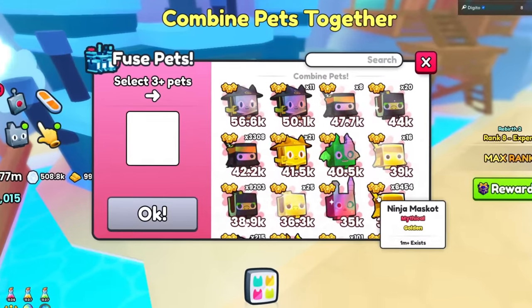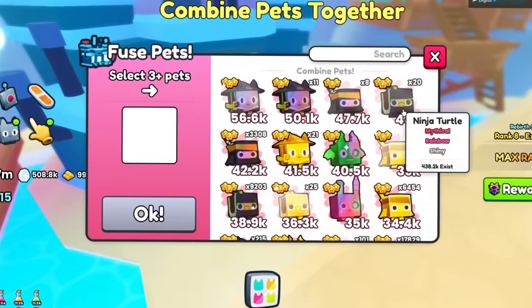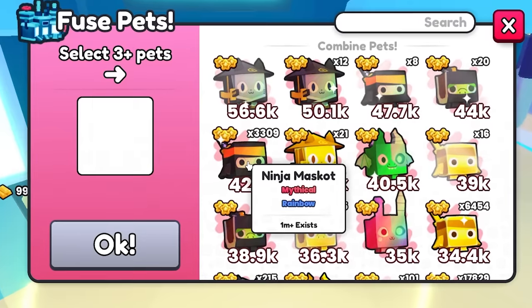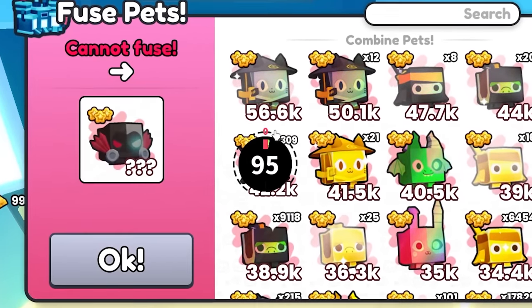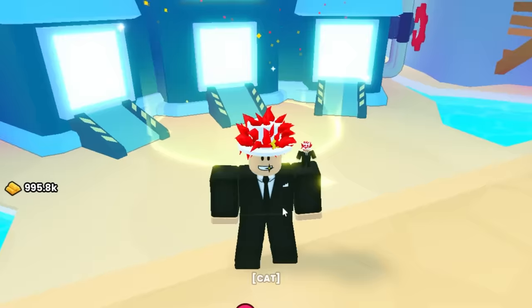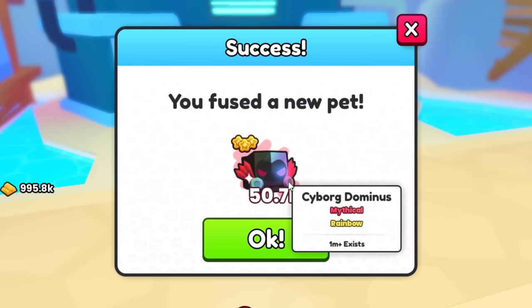To get the very, very best pet, let's go to the ninja mascot. This is the fusing — we're going to go ahead and put 20. Then once we fuse 20... we got to try that again, we got to get a better pet. There we go — we got the cyborg dominus!